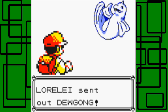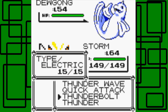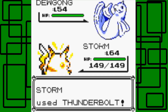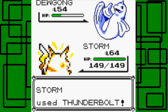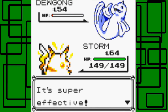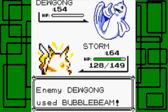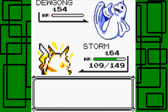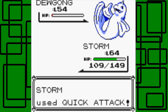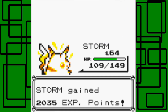She sends out Dewgong at level 54 — we're 10 levels higher than it, so I don't think we'll have any trouble. I'm going for a Thunderbolt. Oh, it survived — I'm going to have to eat my hat. But we took out the Dewgong. Cool.